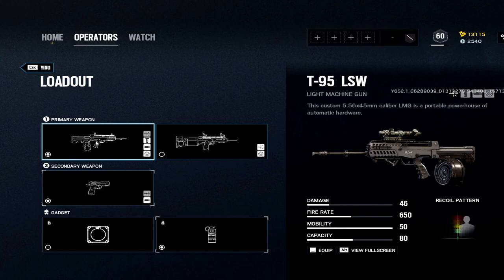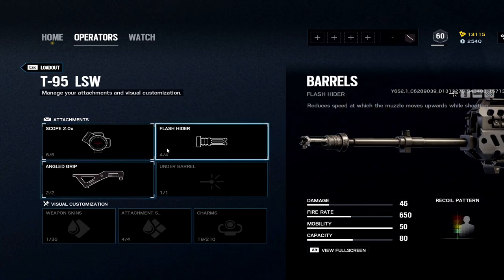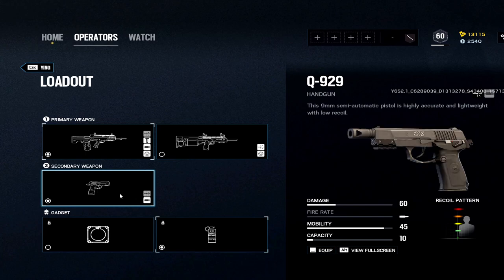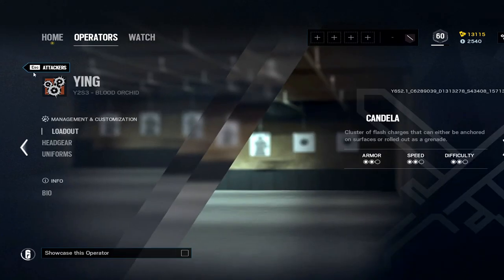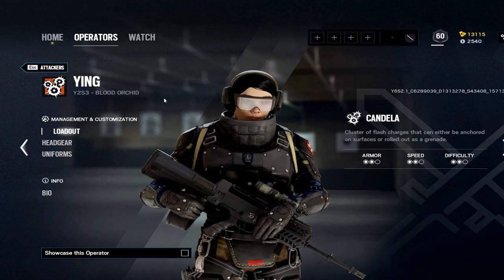Ying has the LMG and it works really well — more like an AR honestly, only 80 round mag which is a little less than other LMGs. 2x, flash, angled is what I'd run. I wouldn't use the 612 — it's a shotgun that doesn't hit hard enough. Q9 with muzzle. Smokes are better in my opinion because you have more throwables, and that's really what Ying is — just throw a bunch of stuff into site and see what happens.